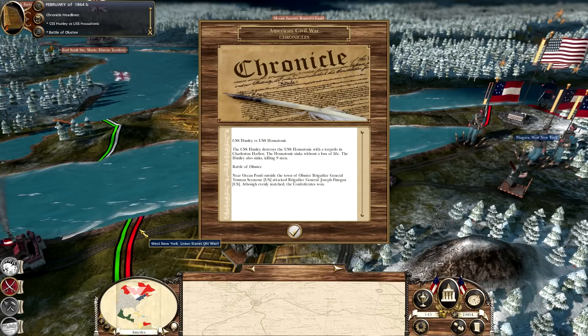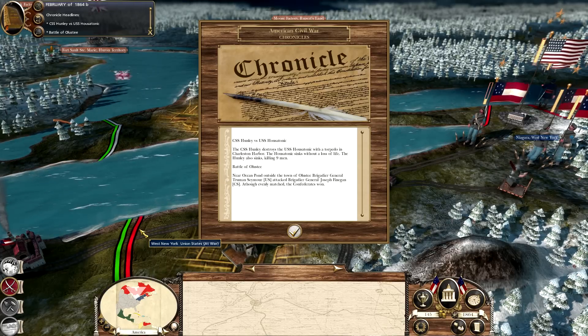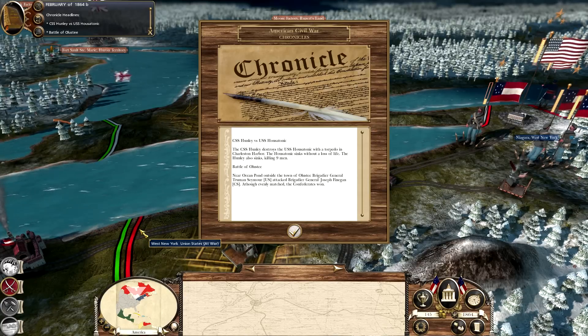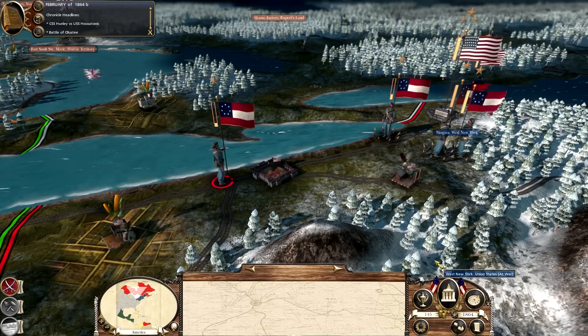And in the second half of February 1864, the CSS Hunley destroys the USS Housatonic with a torpedo — basically the same event covered in the last chronicle. Let's end this turn here.